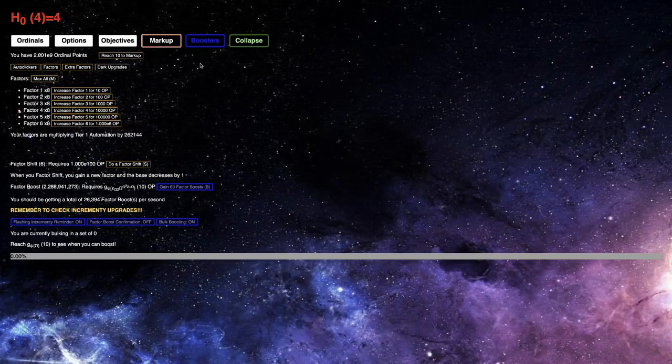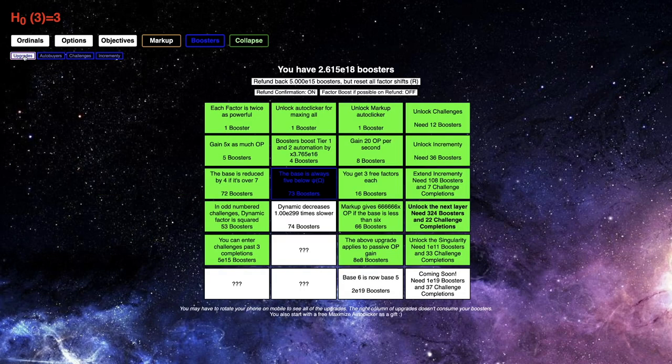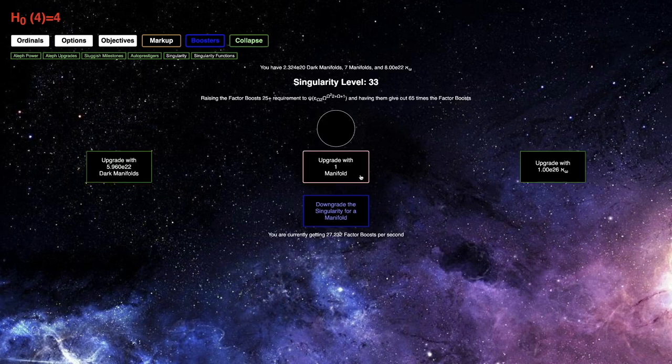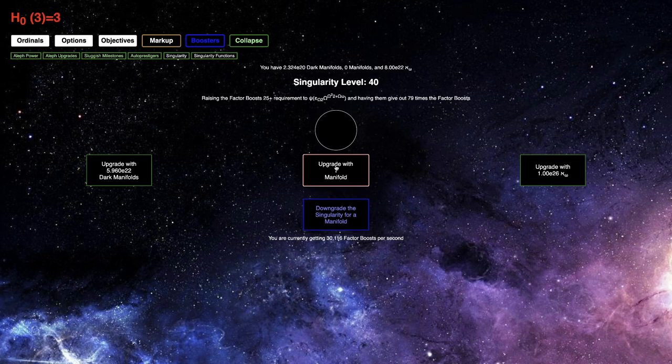Okay, I'm back, like a day later, and I have enough factor boosts that I will be able to get a lot of cardinals here. What I'm first gonna do — I'm going to... maybe I can get some incrementy. But it looks like I could have gotten some more singularity levels to increase my factor boosts per second. I probably should have gone singularity 39. I can go all the way to 40, but 40 is not quite as efficient.